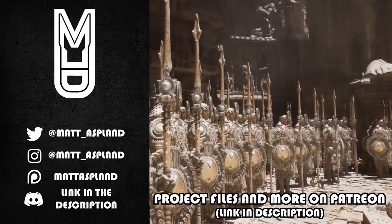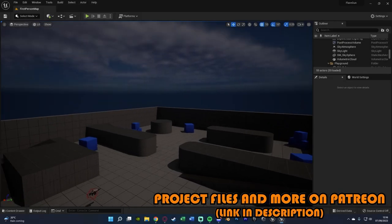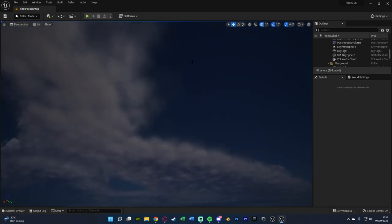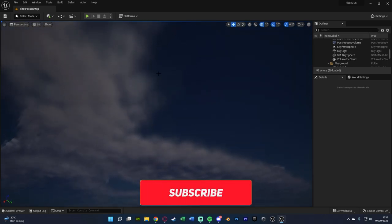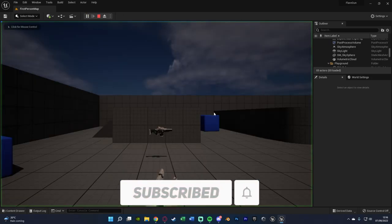Hey guys and welcome back to another Unreal Engine 4 and 5 tutorial. In today's video we're going to be creating a very basic but quite nice looking flare gun. We're going to shoot the flare into the sky, it will go up really fast and slowly fall down and it will be really bright while it is falling. Let me hit play and show you what I'm going to make today.